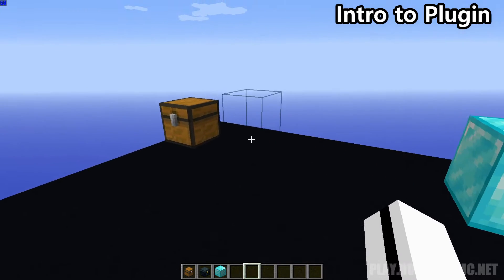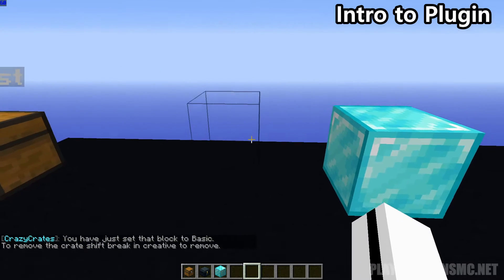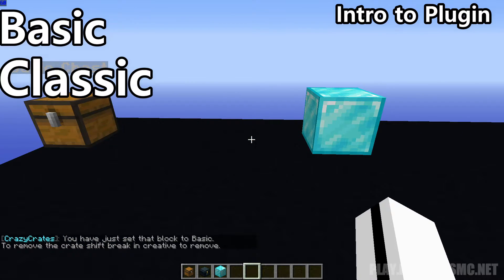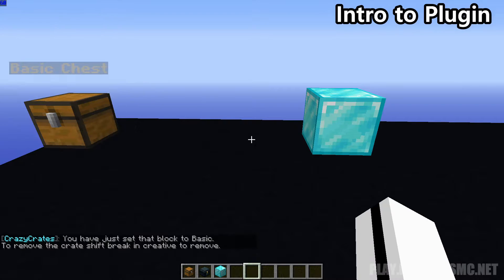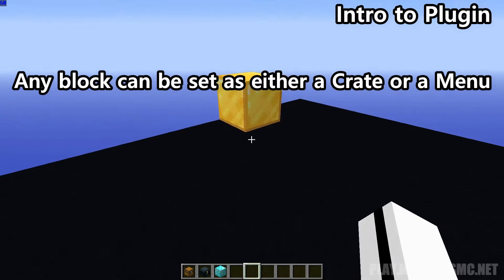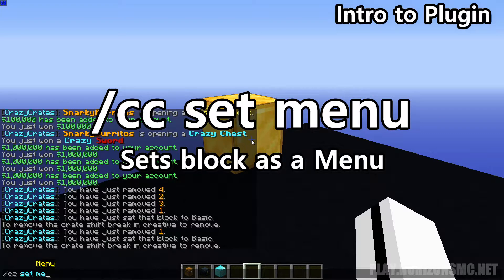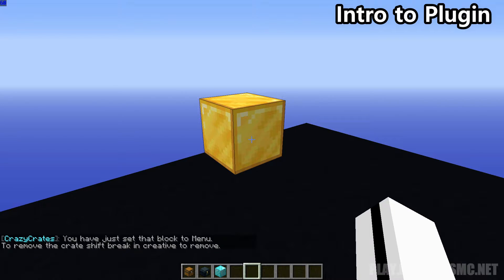The command to set a crate is slash cc set and then the crate name. The name of the preloaded crates are basic, classic, crazy, and galactic and they each come with their own unique animation. There are 10 different animations to choose from with this plugin. You can set any block in game as one of these crates.